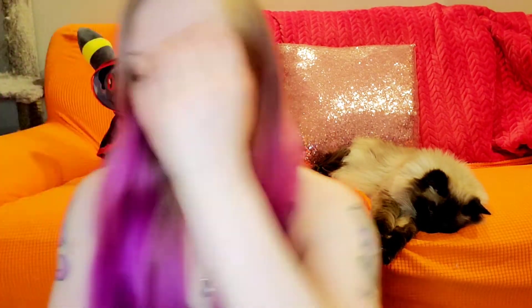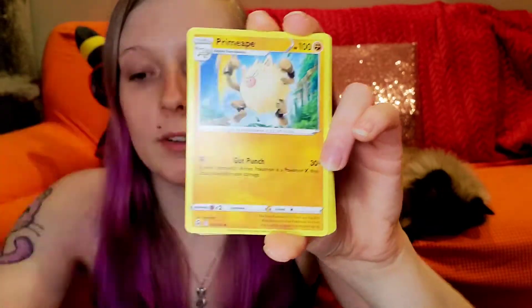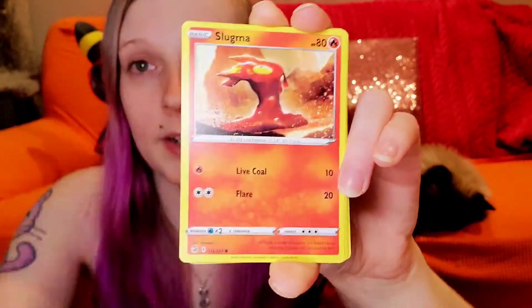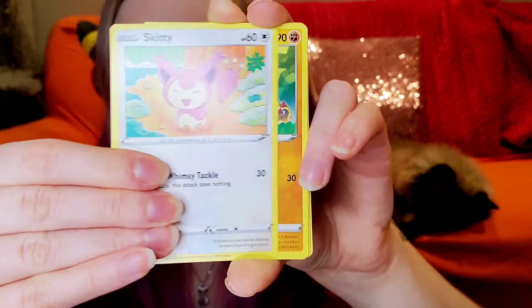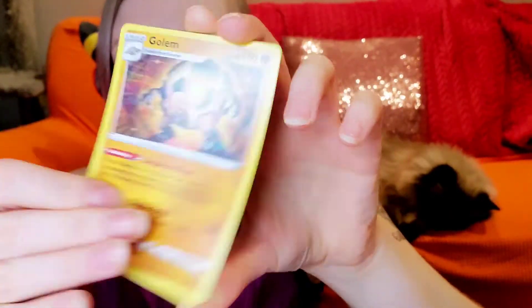I saved the pack art from Fusion Strike — I know I've said a million times I saved the pack art and I'm gonna do something with that sometime. Still haven't done anything with it. I'm crafty somewhat so I'm sure I'll get there. Slugma, Skitty, Phanpy, Baltoy, a reverse, and Golem. Okay, we got our last pack of Fusion Strike, then we're on to Evolving Skies which is my favorite.